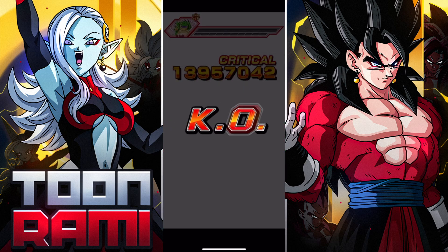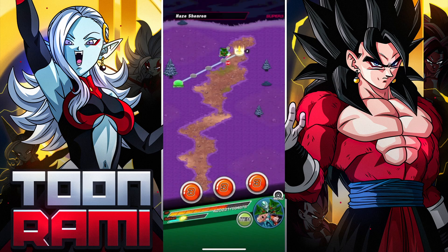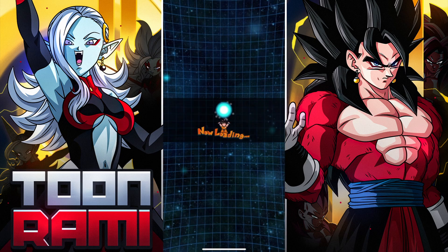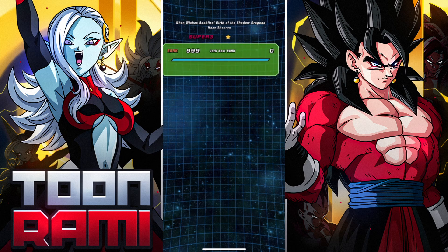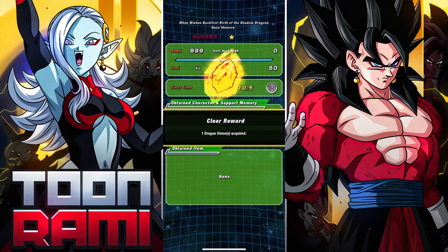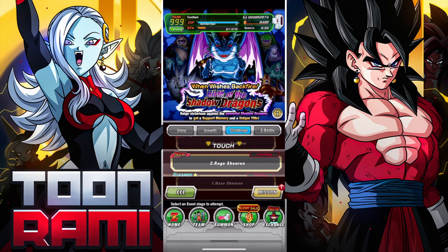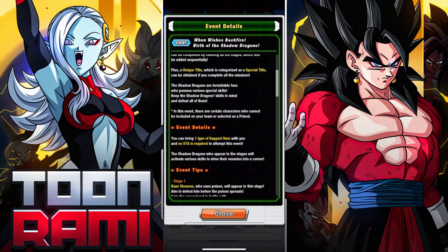There you go! Got this done with a bunch of old-school units. You don't need the 8-year Part 1 banners at all — first of all, they're not even Artificial Lifeforms. And secondly, you don't necessarily need the newer units to do some of these low-end events. First one is in the books. You know what? We'll take on the second one as well — let's just do both in this video.